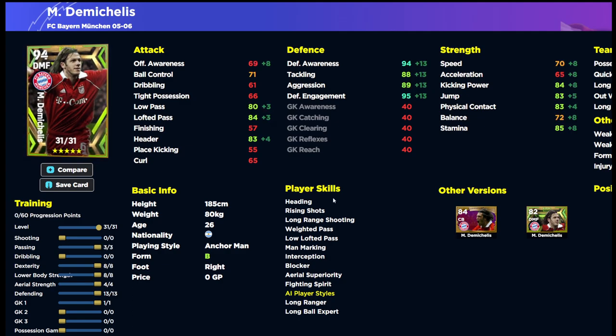The second build is your designated Anchorman. If you're looking for someone to just hold play down, you don't need to focus massively on defending, so you can tweak that based on your play style. If you're running a double center midfield partnership with an Anchorman and a box-to-box, you can reduce the defense a bit and add to passing. Personally, with how the game plays, I'm keeping Aggression at 89 — as high as possible while boosting every other stat. Still sitting at 94 Awareness.